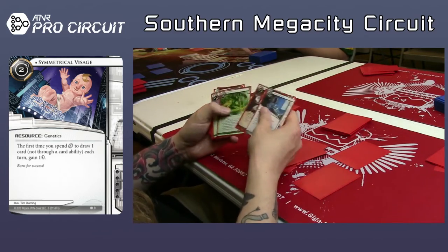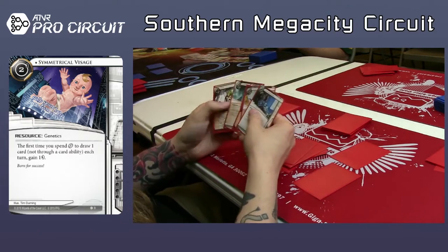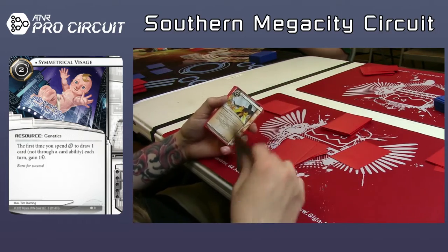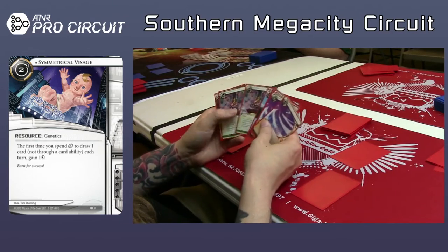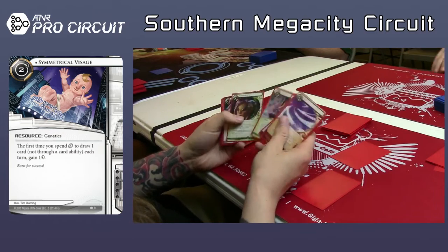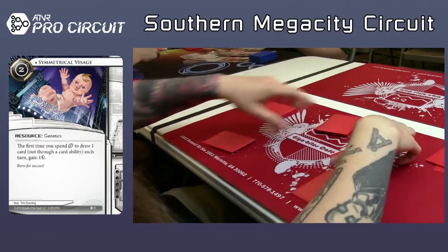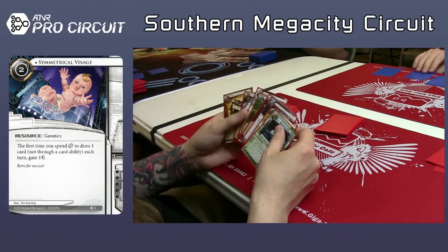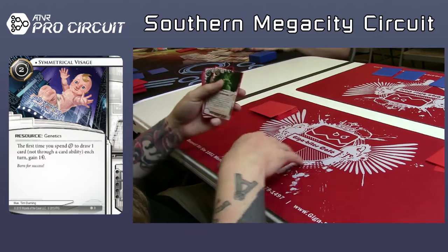Almost any card you're able to get two of seems really good — it can be central to your strategy. So your Forged Activation Orders, your Vamps, your Femmes. You're going to have the Test Run and Retrieval Run. It looks like he's passing the Retrieval Run. DDoS looks like it's not going to make the cut either — it's one-time use, so you have to set up one huge turn. The good thing is he has it in his deck, so somebody else doesn't.